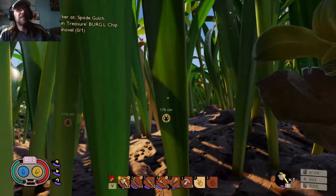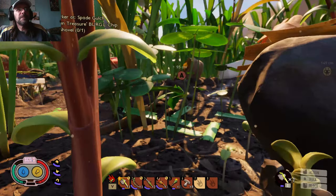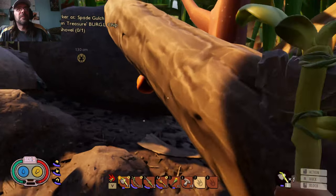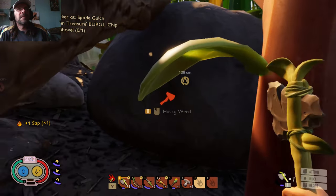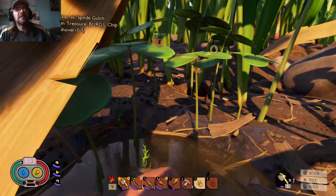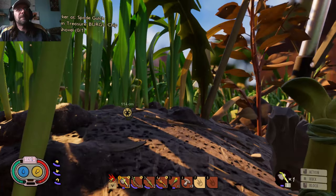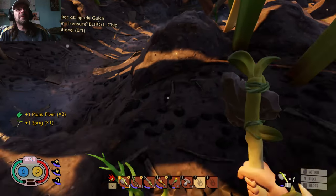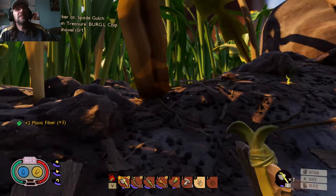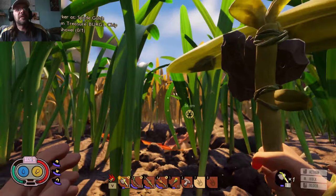Let's head back to the anthill. Oh, there's some more stuff to grab. That clay — I need a shovel for clay. Let's grab this stuff as we run; we're gonna run past it anyway, might as well pick it up. Oh, there's another dandelion, which would be good, but I want to get over to the anthill.